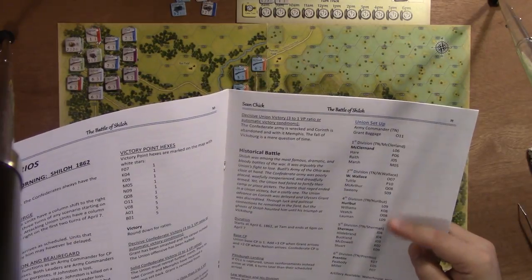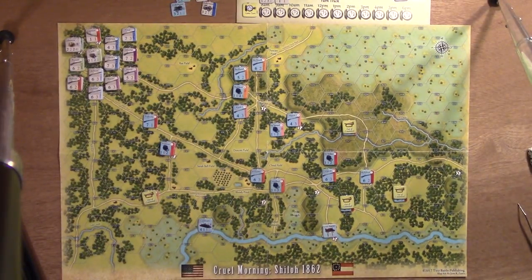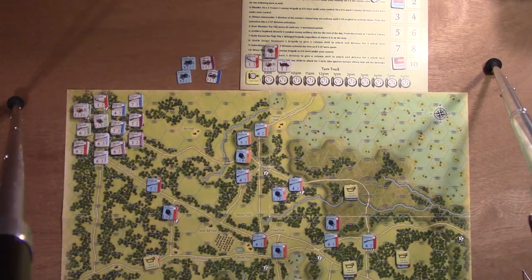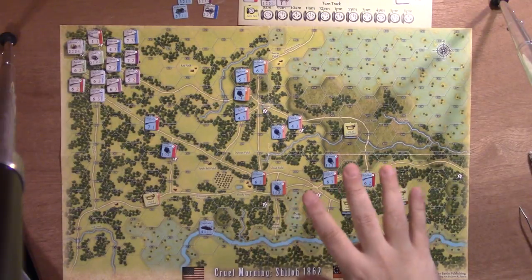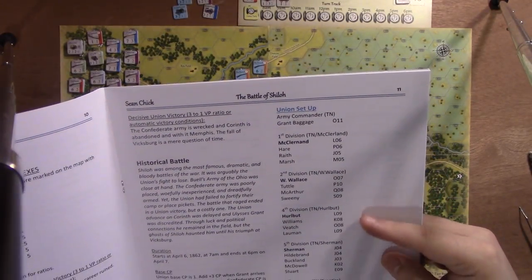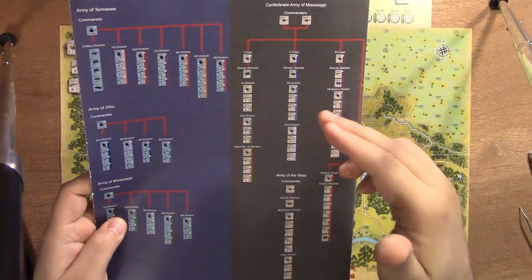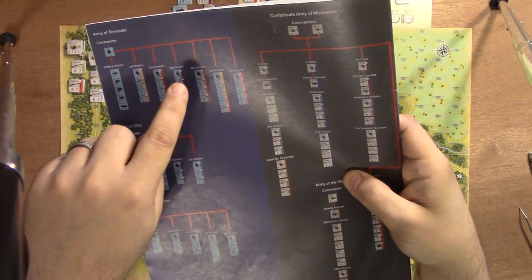The scenario tells you, based on history, where the initial Union forces are. With the time tracker, you start at 7 a.m. I put the first couple hours worth of Confederate reinforcements there to remind me when they're coming in. The game tells you specifically — and it's really nice — by division. This chart on the back of the rulebook has been an outstanding aid. Even though all the units are color-coded by division, it's nice to have because it has a hierarchy of all the divisions and their colors.